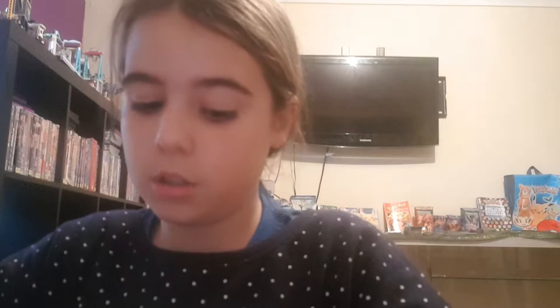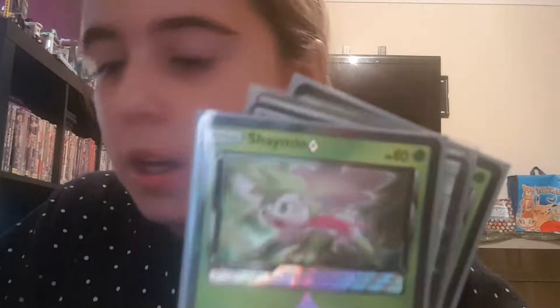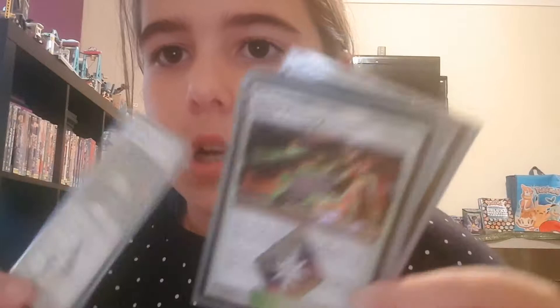Okay, first card — my sister thought it was a new reverse. Now onto prism cards, we need to do this quickly. We got Celebi, then we got Cyrus, then we got Black Market, then we got Shaman, then we got Xerneas, then we got Heat Factory, then we got Life Forest, then we got Wondrous Labyrinth, then we got Latios prism, and Mew — our last prism.